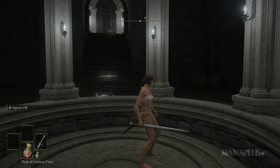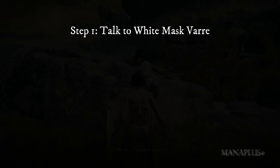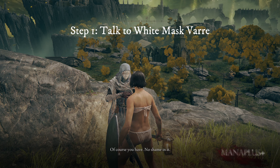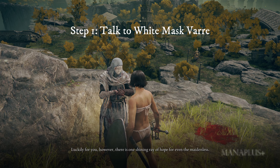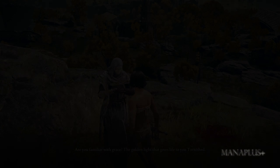Step one: as soon as you arrive in Limgrave, talk to the first NPC you encounter named White Mask Varre. He holds the key to get to Mohgwyn Palace. He will tell you that you need to defeat Godrick the Grafted at Castle Stormveil to continue your journey. Finish the conversation with him quickly.